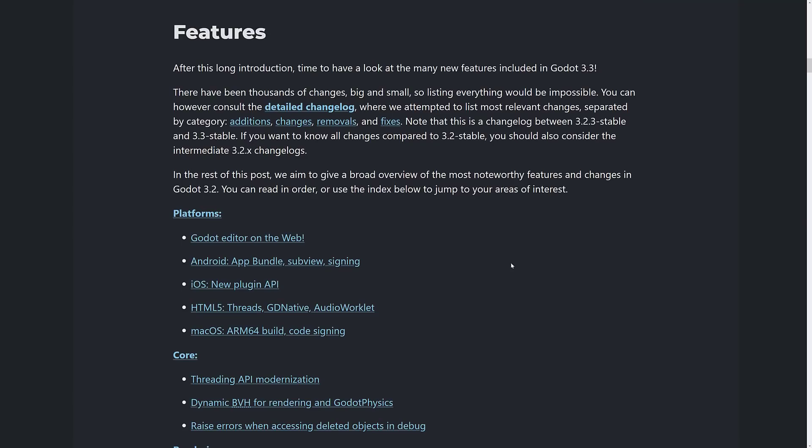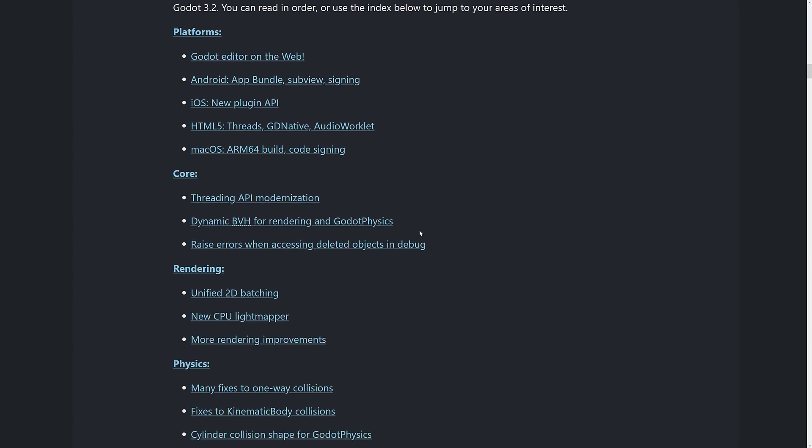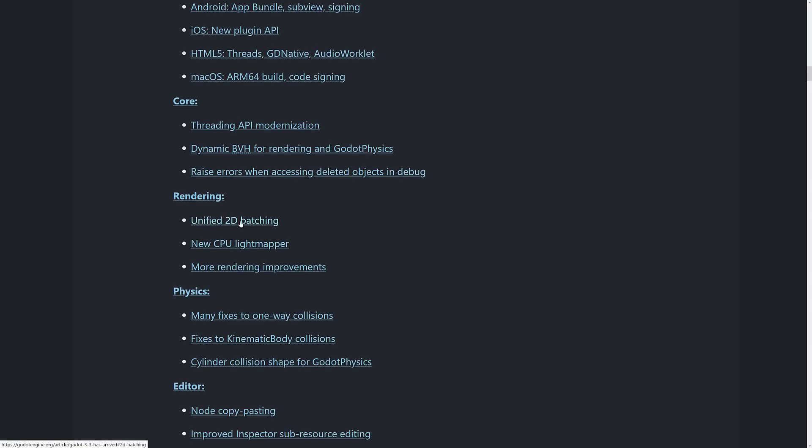First off, Platform. Godot Editor on the web — you can actually run Godot entirely in the web browser. Android App Bundle and Subview Signing. iOS has a new plugin API. HTML5 has Threads, GDNative, and Audio Worklet — the threads support is a nice improvement, and GDNative makes cross-platform plugin development easier across all platforms including the web. macOS has ARM64 builds and code signing — both are now mandatory requirements. At the Core level, the Threading API was modernized. Dynamic BVH for rendering and Godot Physics. Raise errors when accessing deleted objects in debug. Unified 2D batching — if you created a 2D game you can batch sprites into a single draw call instead of multiple calls, which is almost always faster. There's also a new CPU light mapper and more rendering improvements.